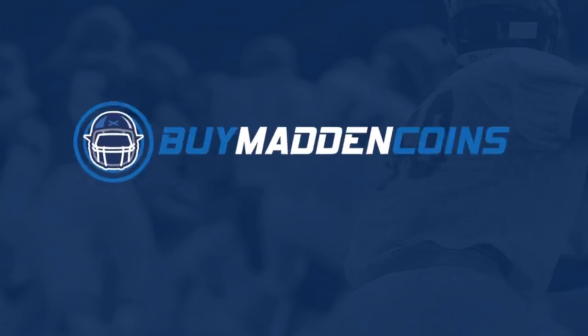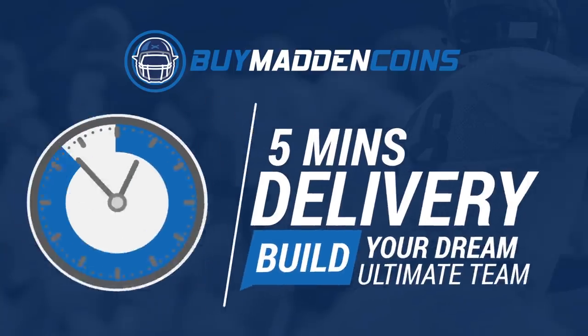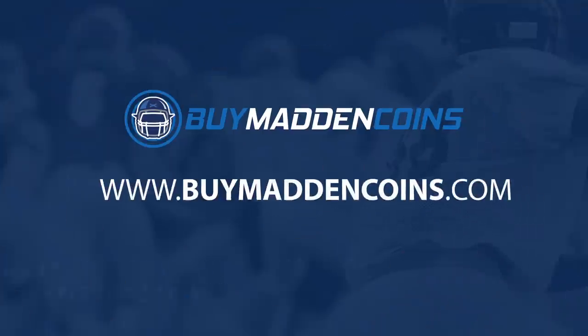In need of some coins to build that dream team? Make sure to head over to my sponsor Buy Madden Coins. They have the cheapest, quickest, and most reliable coins on the market. Head over to Buy Madden Coins and use code 'pull' at checkout for 20% off your order.